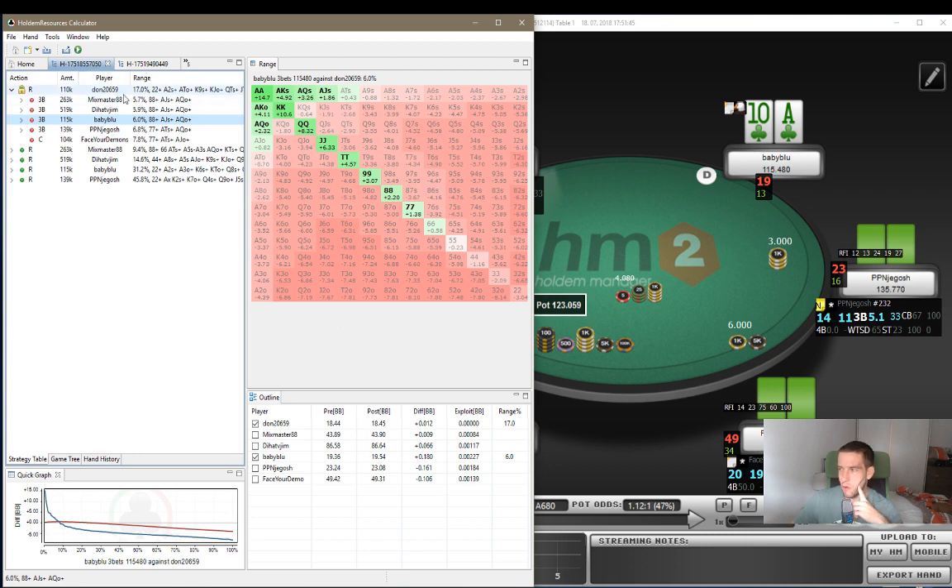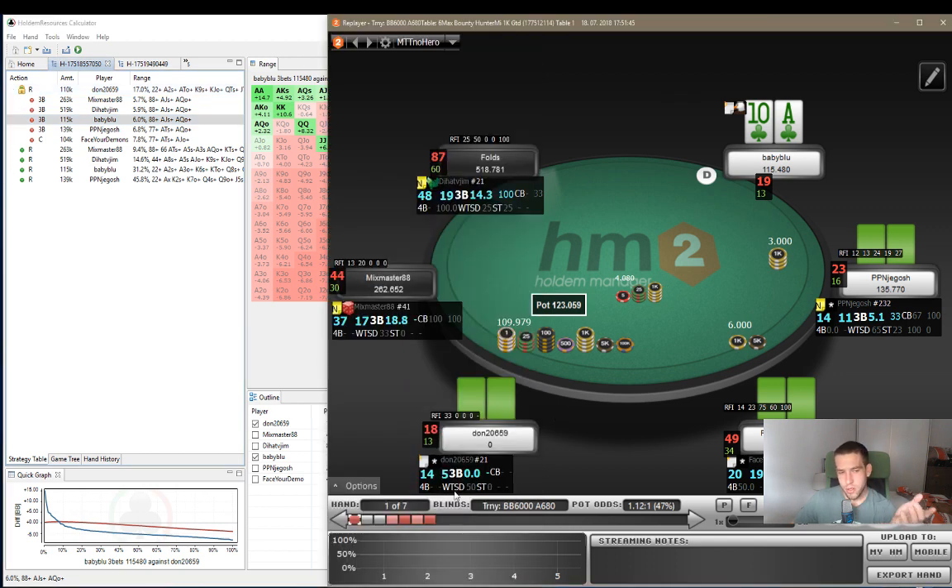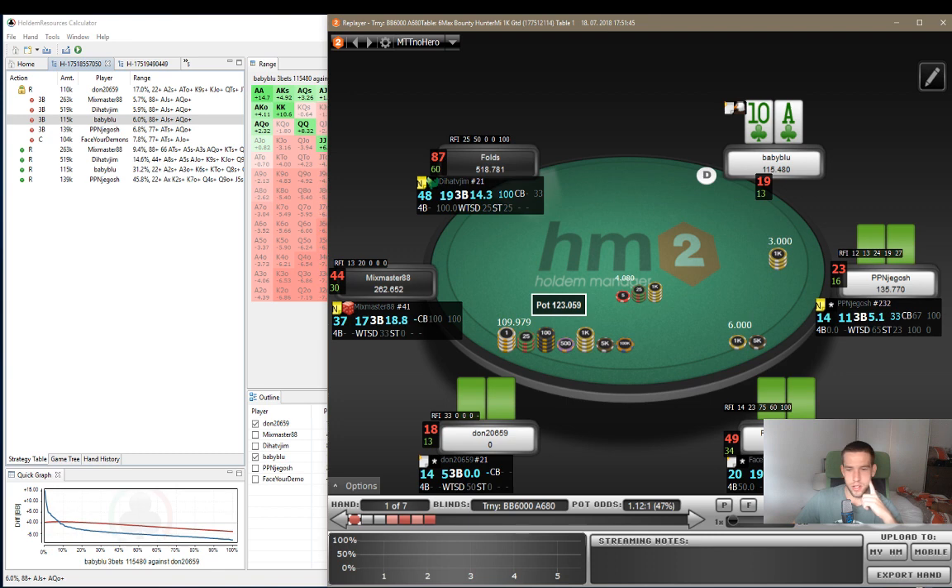So if we widen his range by a few percentages, our A-10 suited is a profitable call. But to be honest, he's raising from UTG and seems fairly tight. So I would rather give him a tighter range than a wider range. Let's go to the next hand.